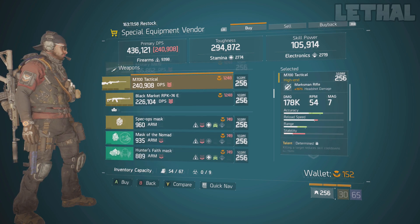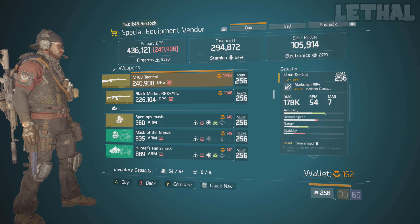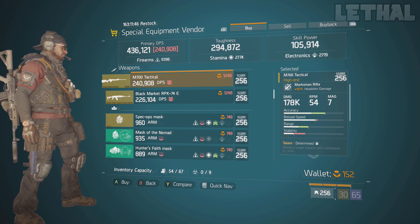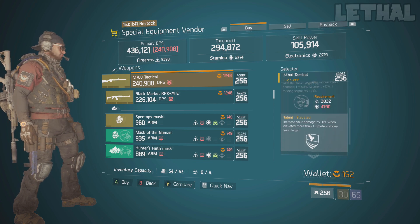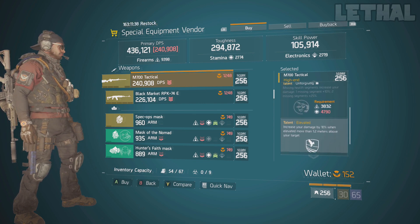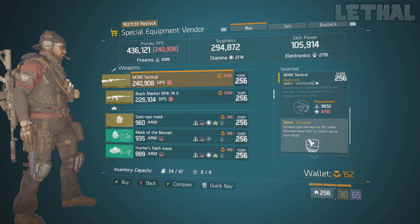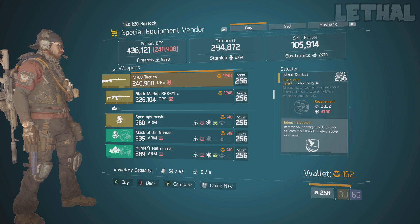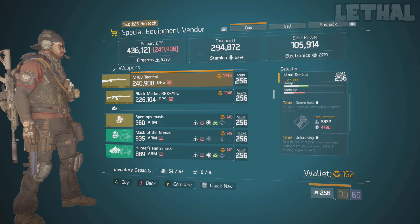Next, we have a weapon I've been looking for ages — the Tactical M700. This one is really good. The base damage is really high, although the headshot damage is on the low side at only 157%. But the damage and talents are pretty good on it. It comes with Determined, Unforgiving, and Elevated. Elevated is a pretty underrated talent — if you're playing PVP and you're above the ground on a crate or anywhere elevated, you're doing 10% more damage, which is really helpful. The only talent I'd recommend rerolling is Determined. If you're good at headshots, go for Brutal; if not, get something like Deadly, and this weapon will be really nice.